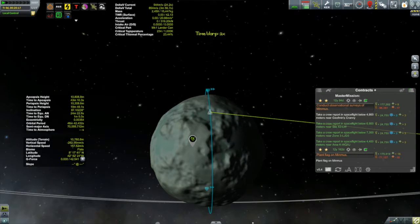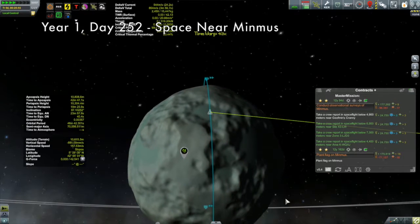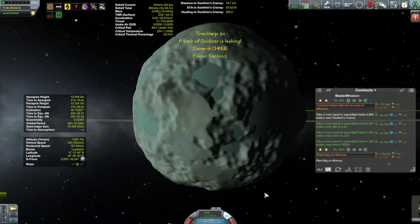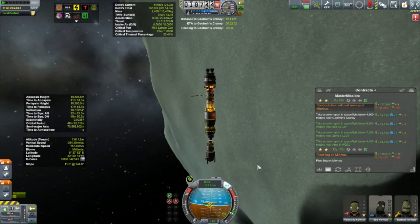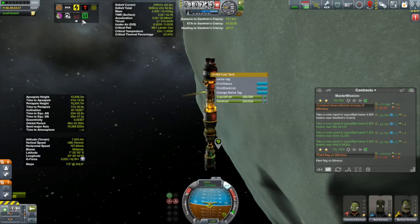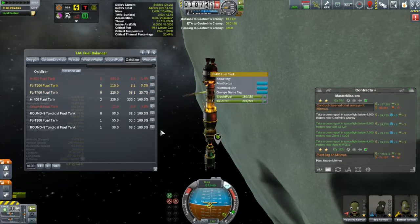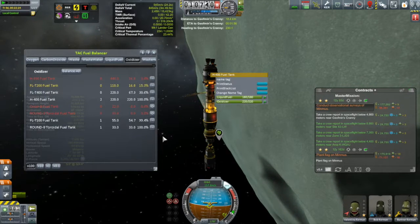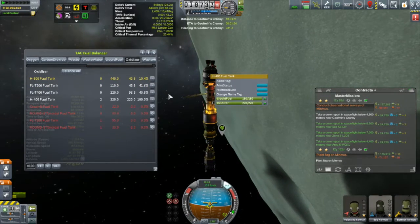I brought my periapsis back up to around 10 kilometers and started time warping to where my orbit would cross my intended landing point. Then - oh crap - a tank of oxidizer is leaking. This is not what I need. I can't see anything in red. I'll use the fuel balancer - oxidizer - there it is. That one's going down. I'll transfer it out. These are all tanks associated with the Kegel, so it's obviously the Kegel where the problem is.